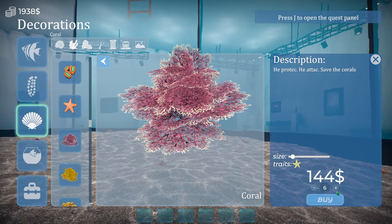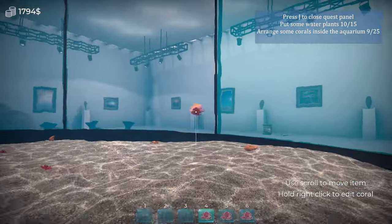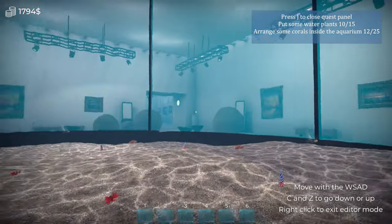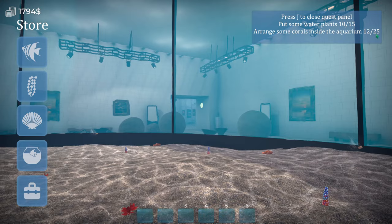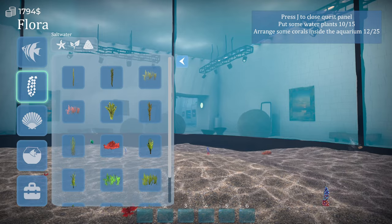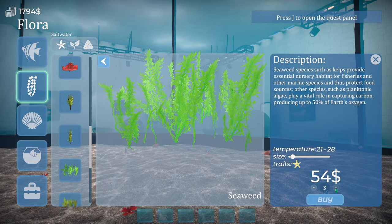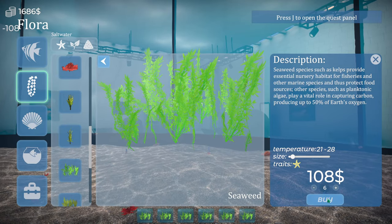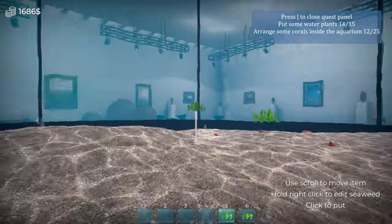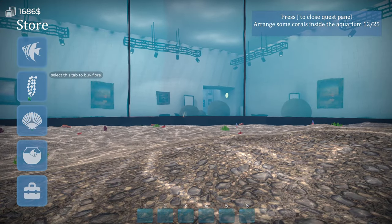We'll have some of these - I'll leave them at that size. Yeah, I still need 13 more. So let's get some more plants. Get these lime green ones - yep, they'll be alright. And then the rest just corals.